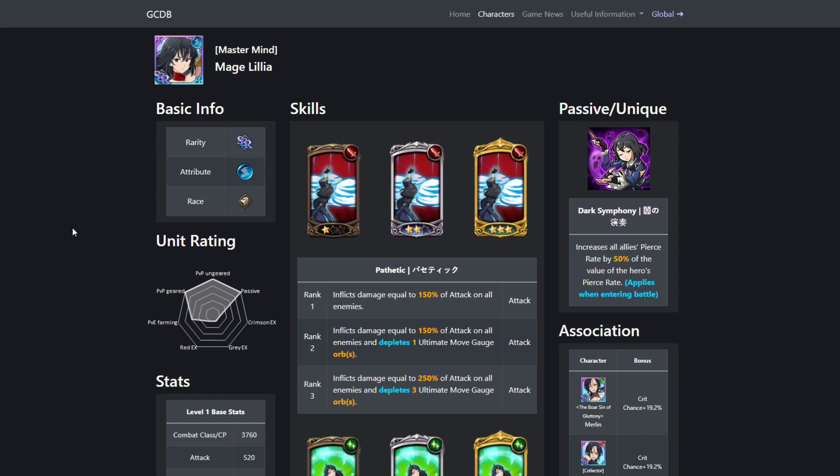I'm going to be summoning for both, getting both, and using both. I might even run Meliodas, Lilia, and King together — something crazy. Because if she's giving King more penetration on his ultimate, King's ult already nukes and my King is 6-6. So I'm definitely slapping with King's ult if I run them on the same team.